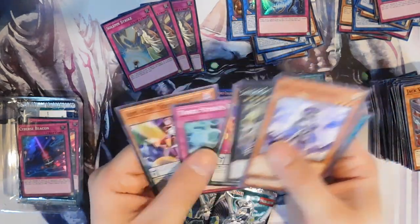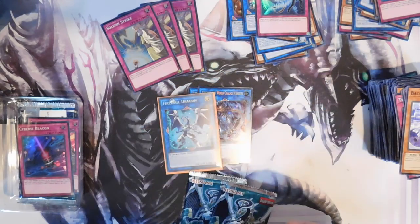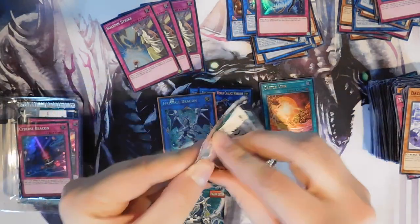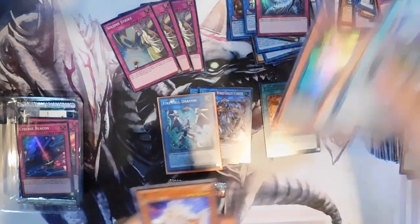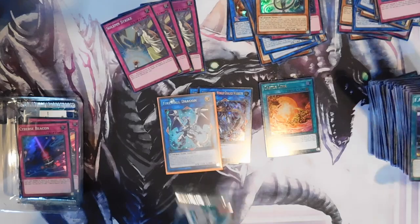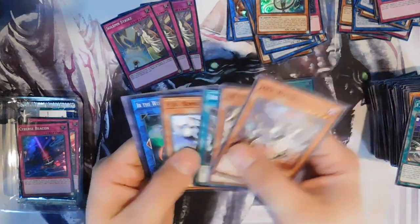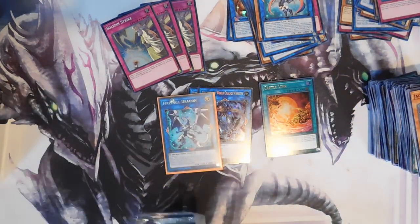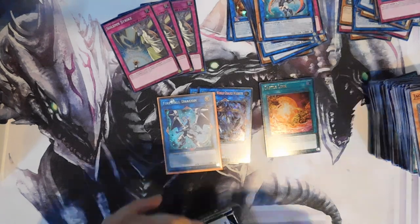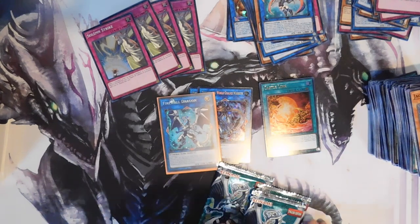When the special edition for Raging Tempest released, I got a display box and it was actually pretty good. We got a Castle Link — ultra rare! How many ultras have we got so far? Let me do a recap: one, two, three — we've got six ultras and three secrets so far. We're on our way to a god box here! Goki Twist Cobra. And I cannot wait for the special edition for Ib the World Chalice Priestess — and Extreme Force to release.